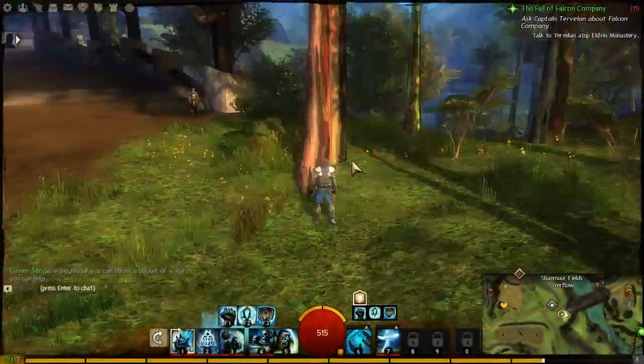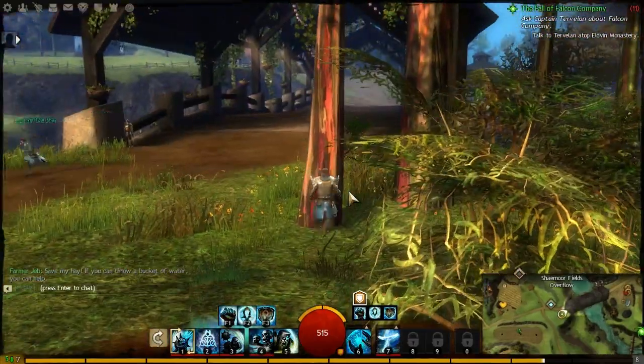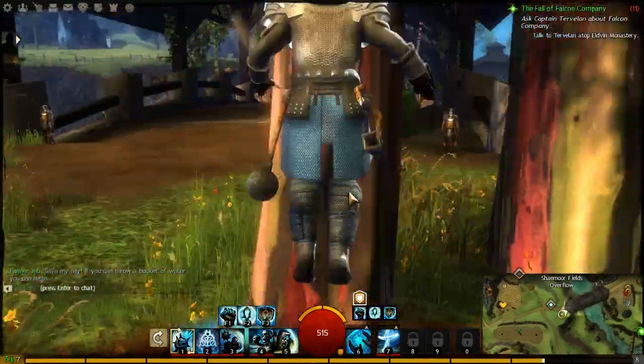Right, so first of all you want to go to the human starting zone and go to this tree here, go up to the base of it and jump three times.